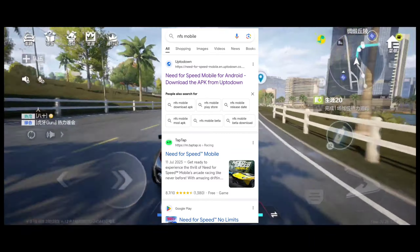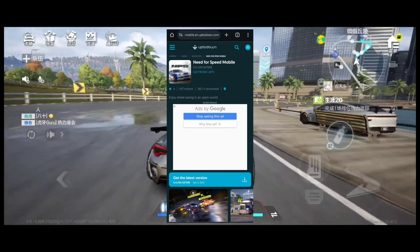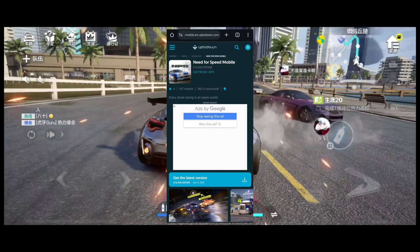Now I will show you how to download. Go to Chrome and type Need for Speed Mobile, then click and download the game. That's it for the download.